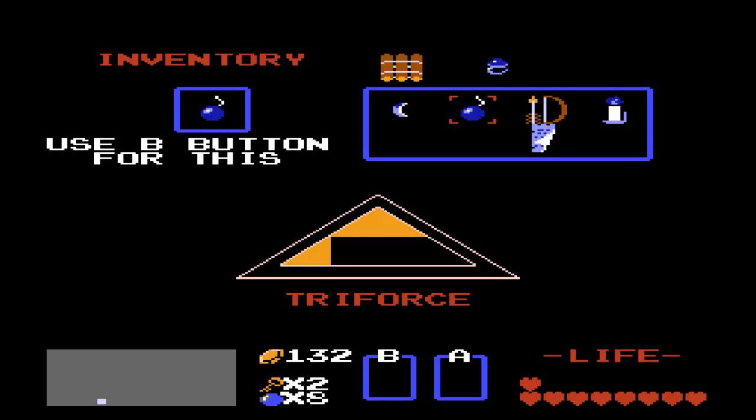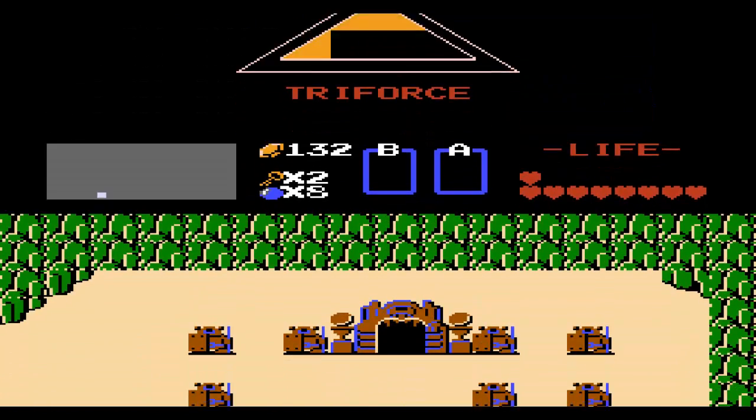What is up, heroes? This is Midnight Zero, and welcome back to Let's Play The Legend of Zelda for the NES. In the last episode, we finished off the third dungeon and did a little bit of side questing to get some money. But in this episode, we are going to take on the fourth dungeon, upgrade our sword, find the Power Brace, and finish off the heart containers we can find in the overworld. So, that being said, let's get going.